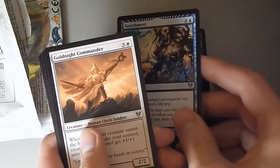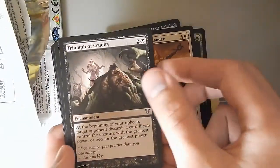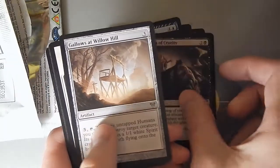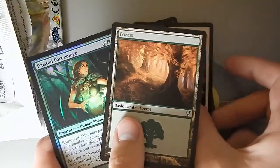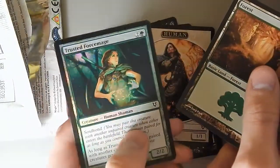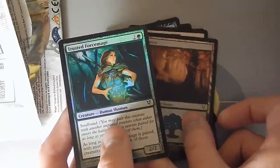Vanishment's good, or at least decent. Gold Knight Commander's really good though. Triumph of Cruelty — I never really used that. There's our human token. Another good card from the set. Foil Trusted Forcemage here.